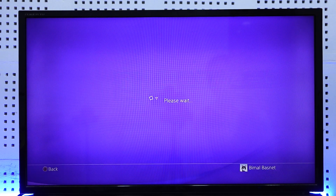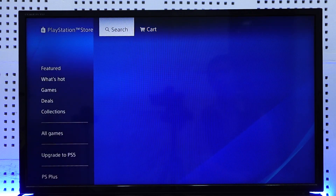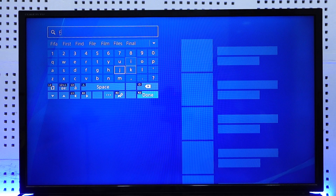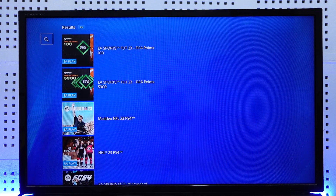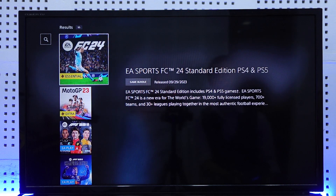Otherwise, the game might also be available on your PlayStation Store, so you can simply go to your PlayStation Store, and in the search bar just type in FIFA 23. Once you do that, you will see the game on the right hand side, if it is available.